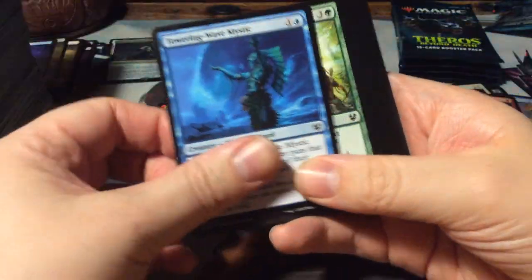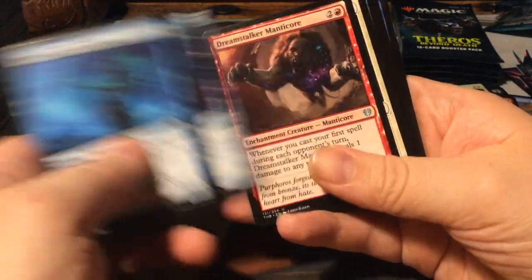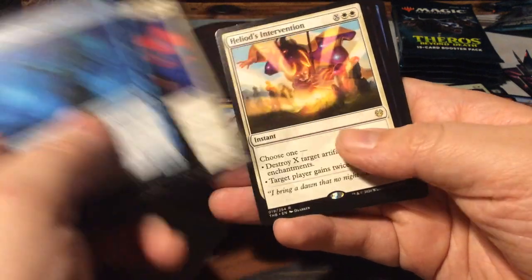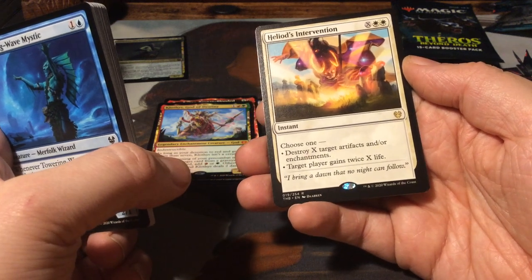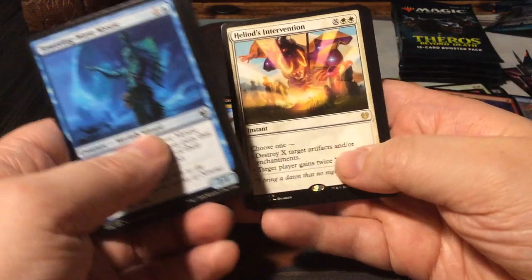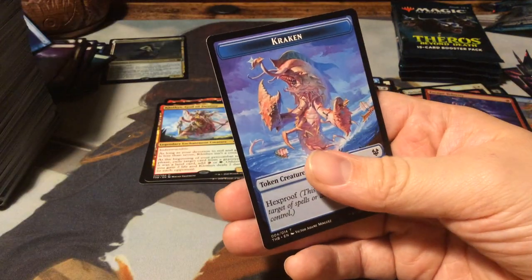Five more boosters to go. We have a Stinging Lionfish, a Dreamstalker Manticore, Archon of Falling Stars. And as a rare, Heliod's Intervention - for 2 white and X, an instant. Choose one: destroy X target artifacts and/or enchantments, or target player gains twice X life. A swamp. Still no sign of Achilles.